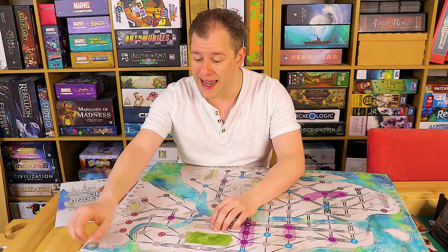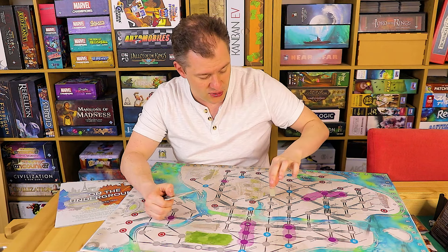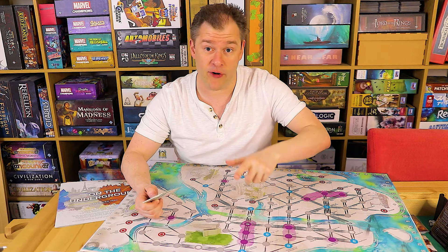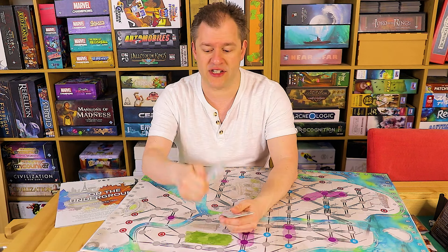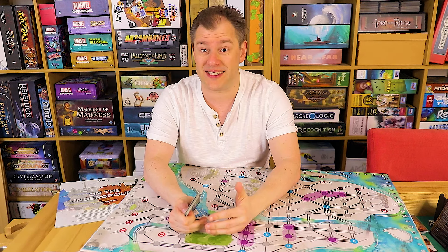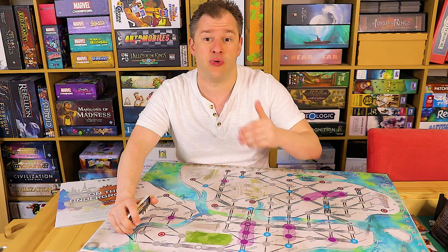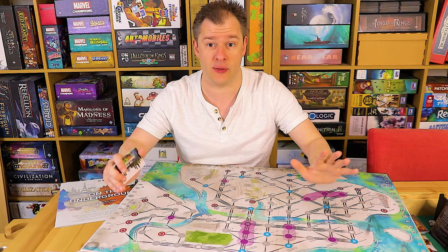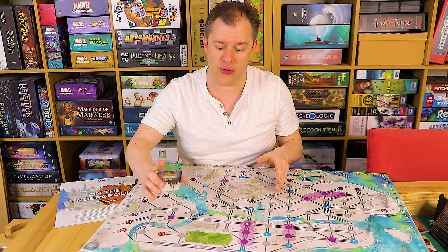New York also does away with the yellow destination markers. In London, some pieces were yellow meaning the passenger went to that one first — it was a priority thing. In New York all locations are equal, so the passenger will go to two destinations per turn but it could be any two out of the four depending on which is closer. In the London version the gold marker told you the first destination every time, making it easier to dictate the passenger's first path.